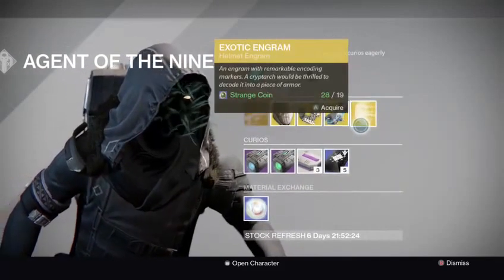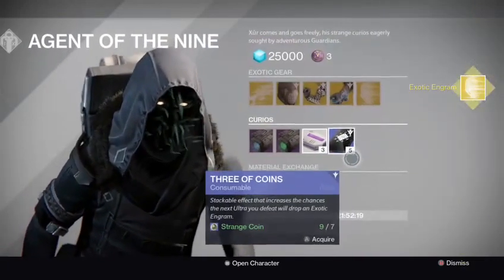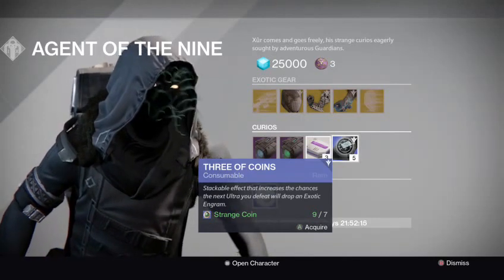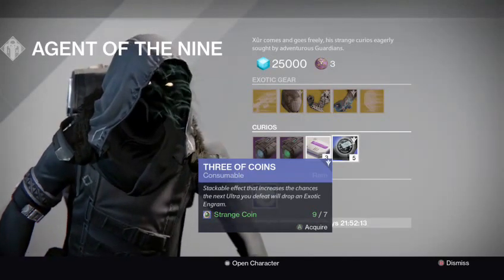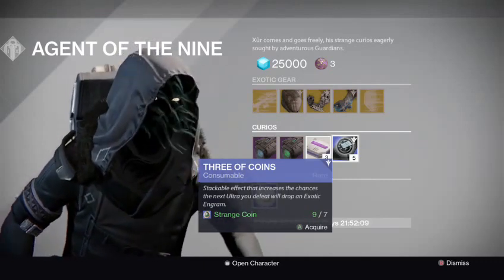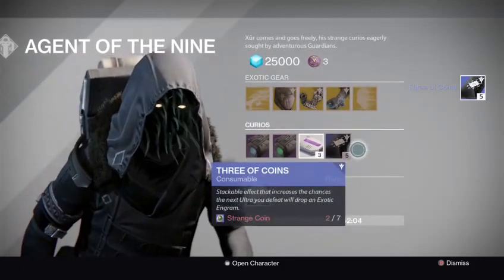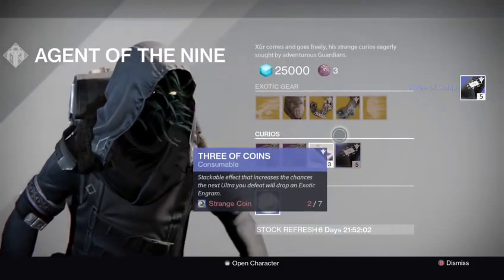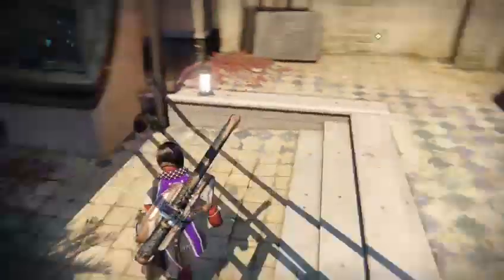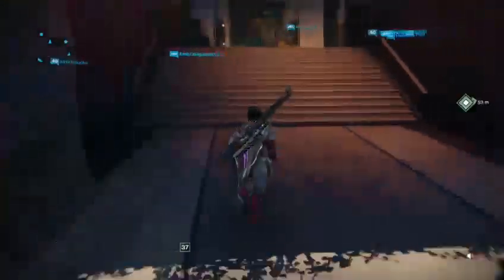So that's pretty cool. Probably going to buy one more and see if I can get an exotic for you guys — a new exotic. And these are pretty cool — these are the Three of Coins. Stackable effects that will increase the chances for your next Ultra you defeat to drop an exotic Engram. These are pretty awesome. I didn't get a chance to pull anything when I did the Nightfall on the PlayStation, but I have my hopes. Let's go ahead and see what we get.